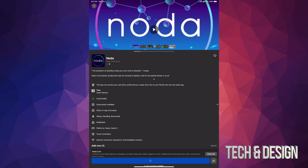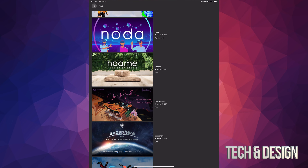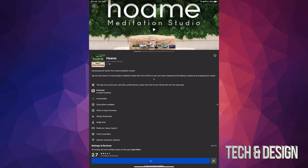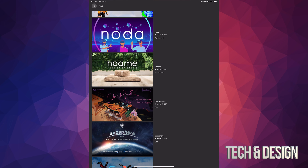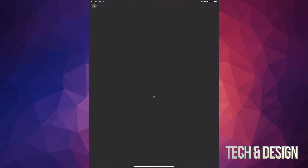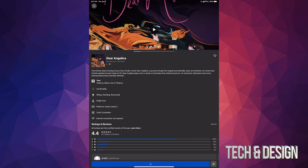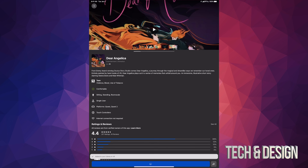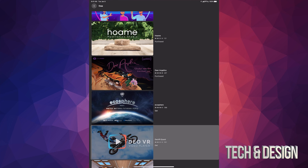Now if you get anything saying that your Oculus needs an update, don't worry about it — just click 'update later,' because once you turn on your Oculus it's just gonna run the update it needs. You can install all of these apps without your Oculus being turned on. Just make sure to leave it and let it do its thing for a few minutes to download everything.